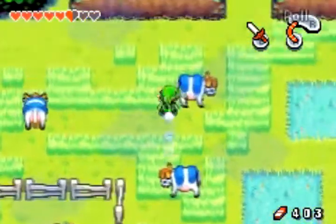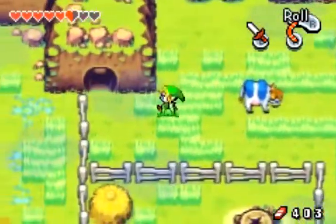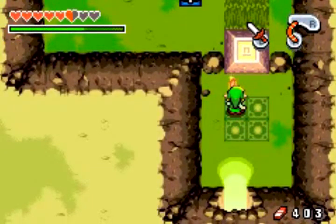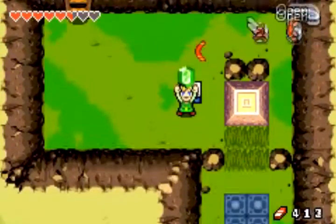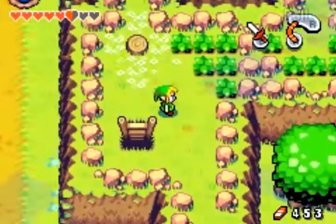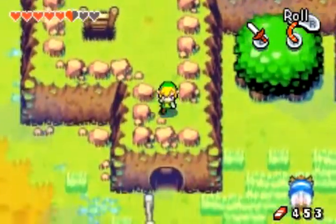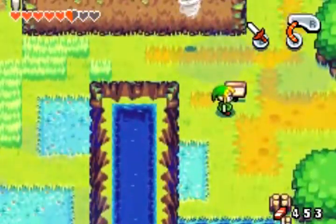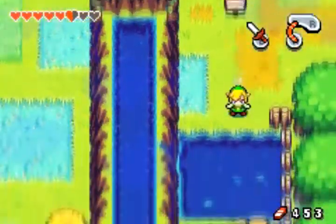Let's go up here. Those cows look so delicious — I mean, I'm not a vegetarian, but they're still alive. 50 rubies! Let's go up here — pretty much nothing. Well, that was worth the 50 rubies, I guess. Lake Hylia to the right. Syrup's Witch's Hut is down here.